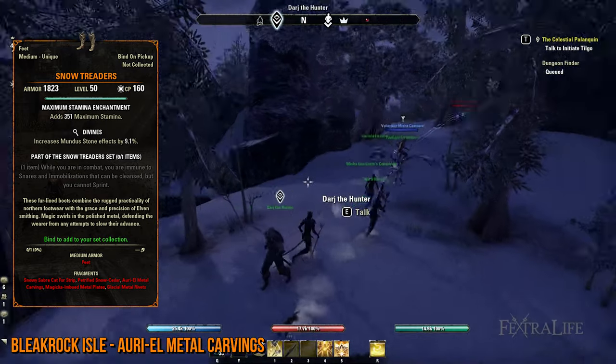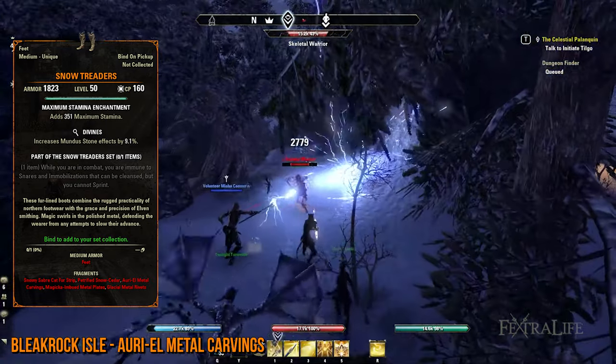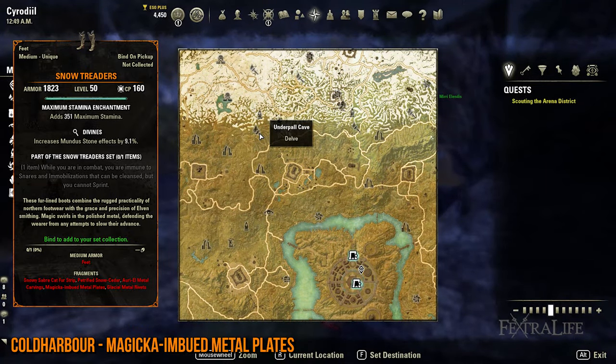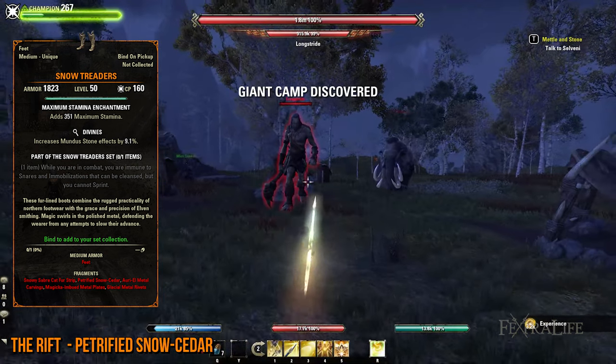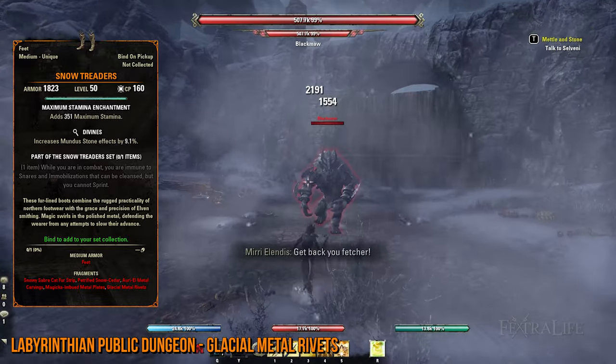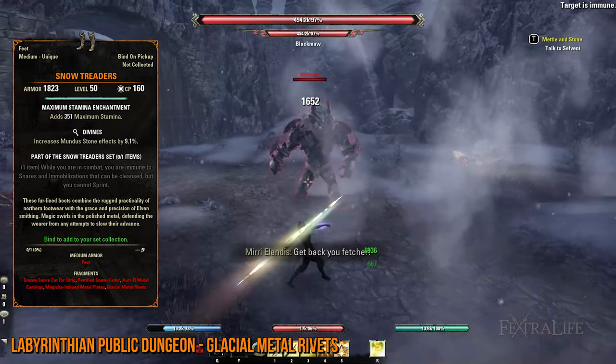In Bleakrock Isle, you'll have to kill random monsters until you get the Aureate Metal Carving lead. Next, head to Coldharbour for the Magicka Imbued Metal Plates, and be sure to slay Reylanil Haemon in the Underpall Delve. At the Rift, you can choose any world boss to obtain the Petrified Snow Cedar lead. For the final lead, you need to own the Greymoor expansion so you can travel to Western Skyrim.